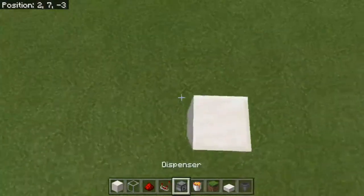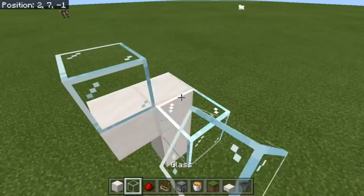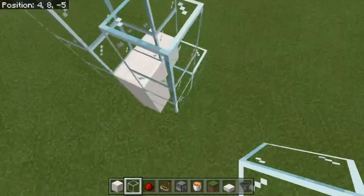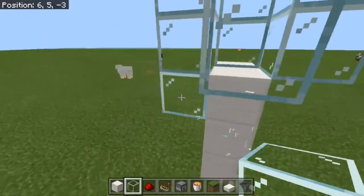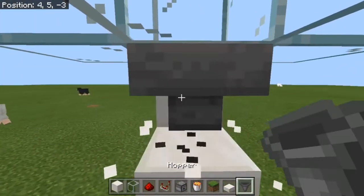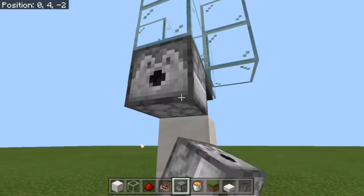The first thing I want to do is to make a little compartment here — just a little glass compartment that needs to be at least one and a half blocks high. You can use slabs at the top instead, so long as chickens can't get out. And then after this, you want a hopper going into a block; go round the side and replace that block with a dispenser.